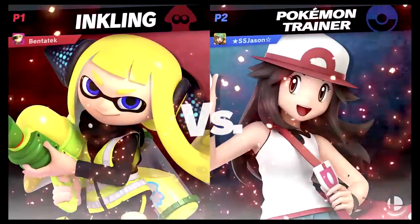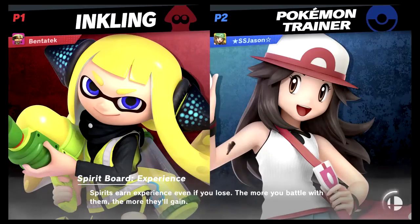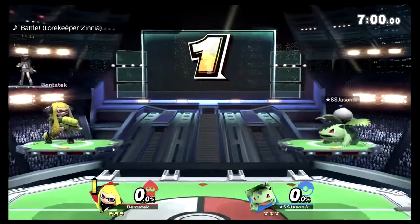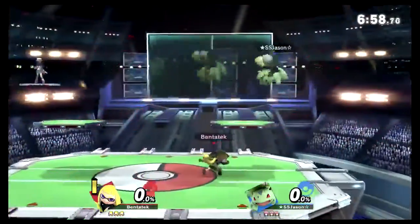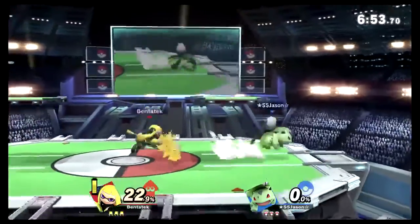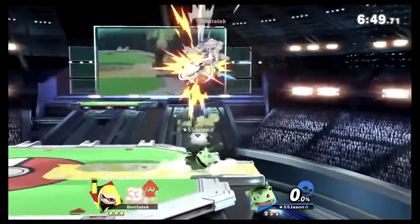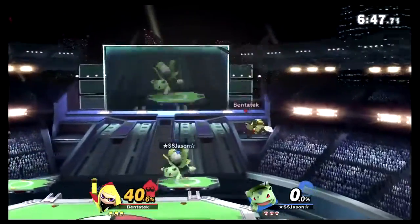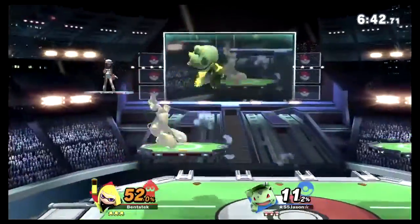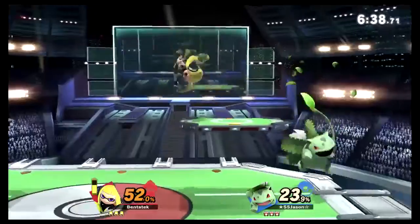Both characters introduced — SSJ probably has one of the best neutral starts. It's nearly the razor blade opening, and he catches the jump out of the corner with a bullet seed. Not a move you see too often, but it was used really well there.